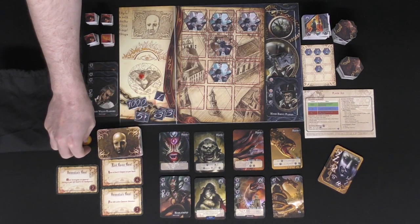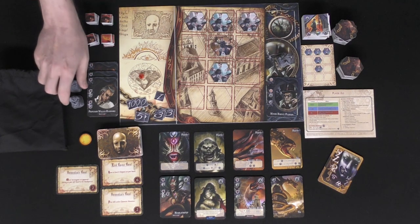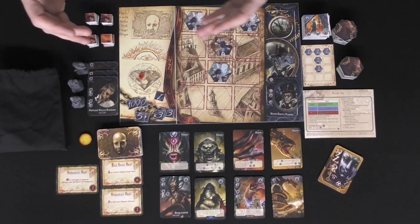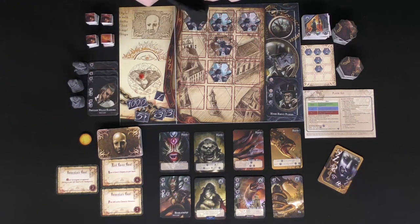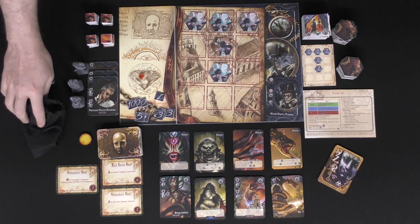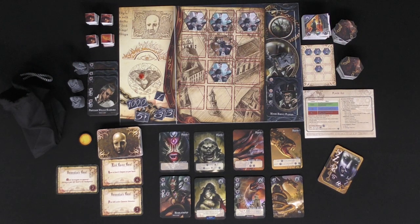Select the day and nighttime marker, set it to the day side, and place it next to all players' boards — preferably next to the first player. Move any unused investigators and their decks aside. Make sure cultists or life points are near everybody so they can exchange or gain new ones. Finally, there is the madness bag — there are three colors of madness: blue, green, and red. Place them in the bag, mix them up, and place the bag next to all players. That concludes setup.